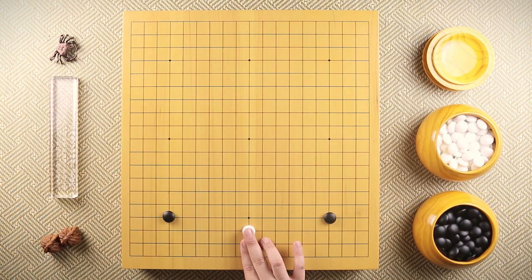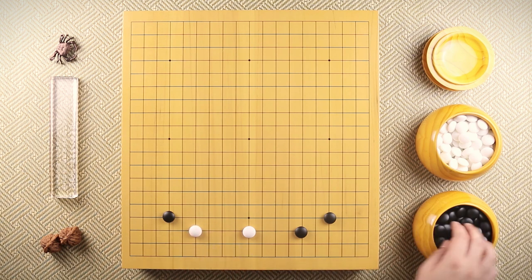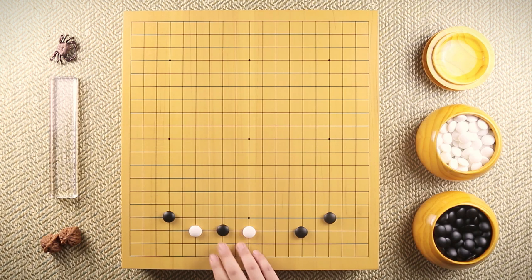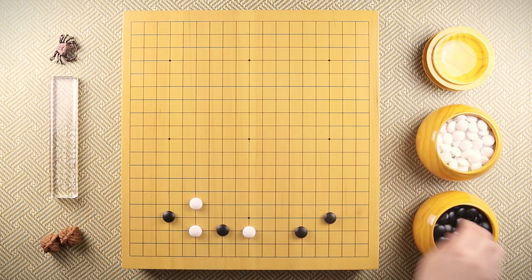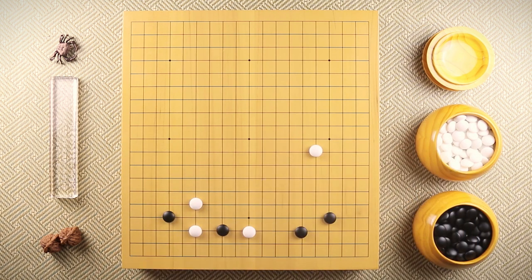White first splits black, and black applies pressure on this stone. White, instead of making this two-space extension, plays this three-space extension. Black invades over here. When white jumps, black doesn't want to get surrounded like this, so black has to jump too, and white uses this kosumi to control this stone. The thing about this stone is it can live — it's not dead. But we usually consider it dead.